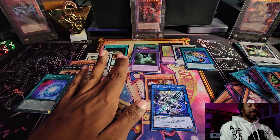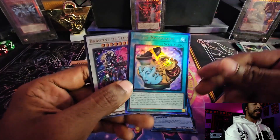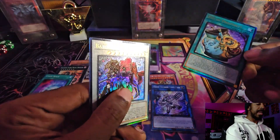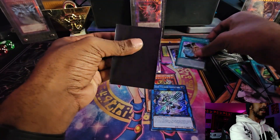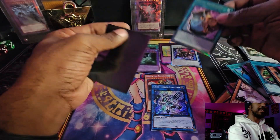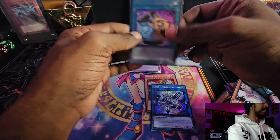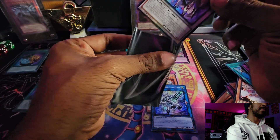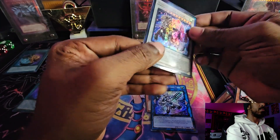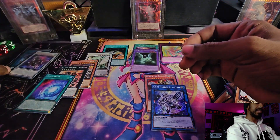Unfortunately blisters lost this one. Final blister count: five Collector's Rares instead of four, only two Quarter Century Secret Rares, two Platinum Rares, and three Ultimate Rares - missing one of each QCR and Platinum, and two Ultis. The upside is we did get an Ultimate Rare Pot of Prosperity and Barone de Flore, which I need to sleeve immediately.